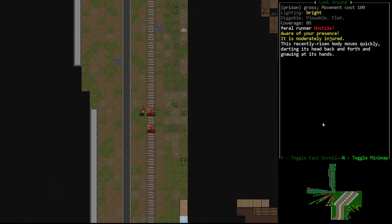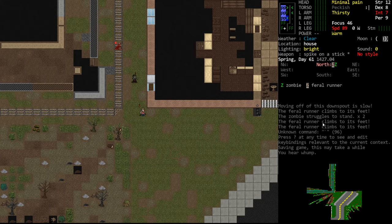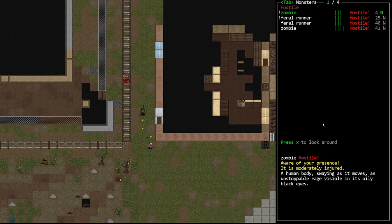This feral runner has already spotted us. We can see this with the exclamation point by his head on this particular tile set — not every tile set has that indicator. Alternatively, we can look in this menu and you'll see they have a yellow exclamation point next to their name, which means they have spotted us. We can also see their health. They've both taken damage by traversing this barbed wire fence, which is in our benefit.